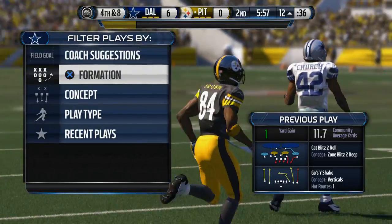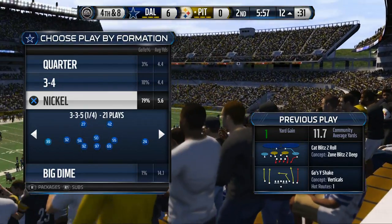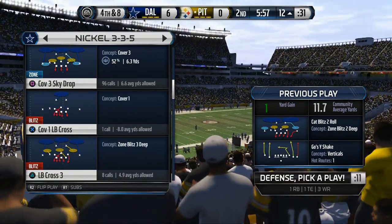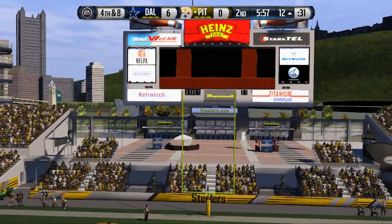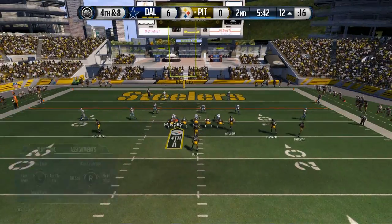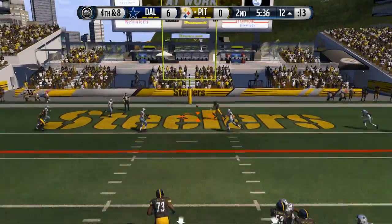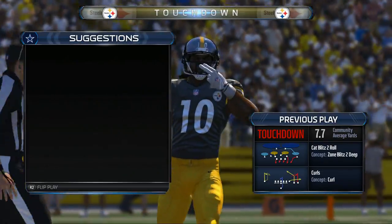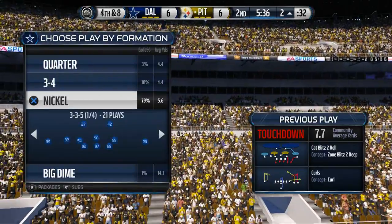He tries a quick little out pattern. We're in fourth and eight, and if he tries to pass — which he does — we call our Cat Blitz two roll again. We man up on the tight end, bring everybody down, and send pressure over the top. For some reason Sean Lee is still not reacting to the football. There's not much we can do — we had players in position, but unfortunately we weren't able to react on the goal line.